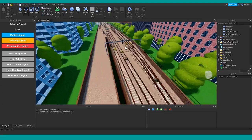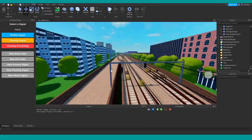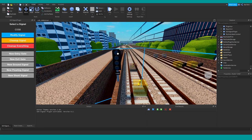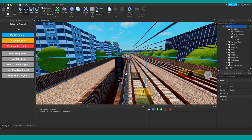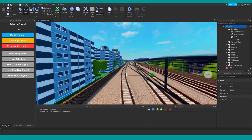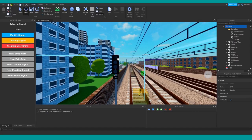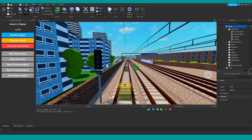Something else this plugin does — you might be wondering what 'cleanup signal' and 'cleanup everything' do. The system automatically determines whether a signal should have four aspects or not. In situations where there's no possibility of having double yellows, it will go to a three-aspect signal. For example, signals ahead could be yellow so this could be a double yellow — that's a four-aspect signal — but if we jump forward to one with terminating platforms ahead, it can only ever be cautionary and can't go to double yellow or green.